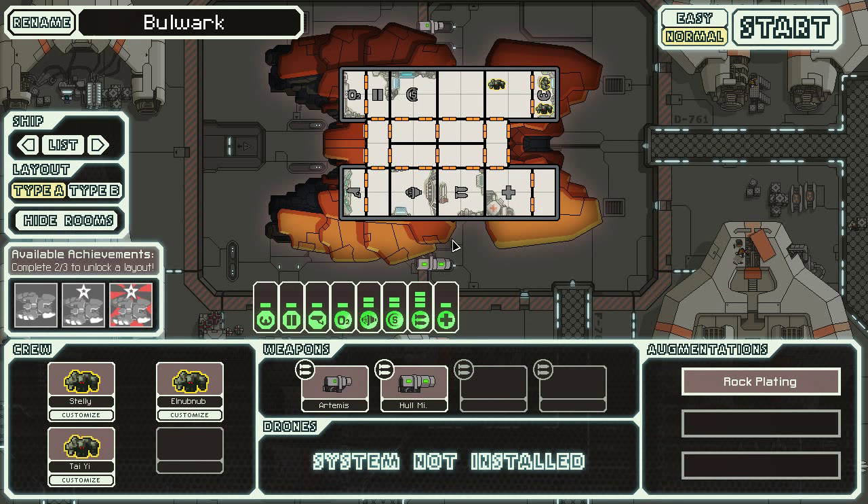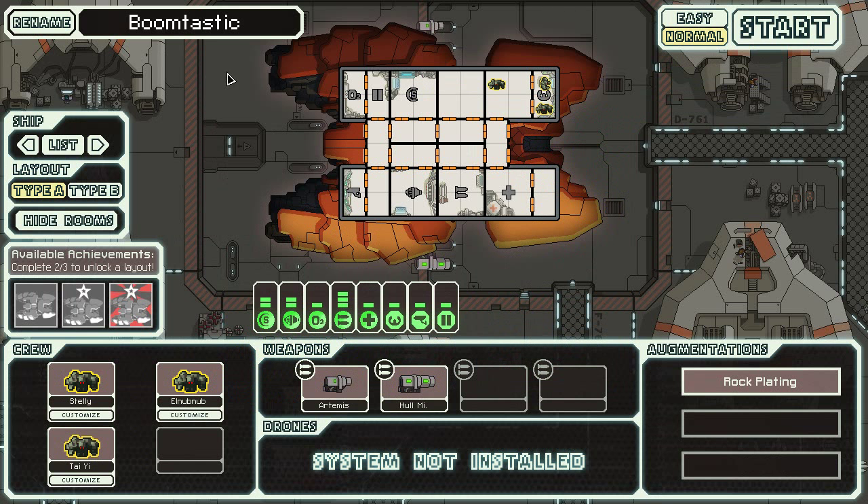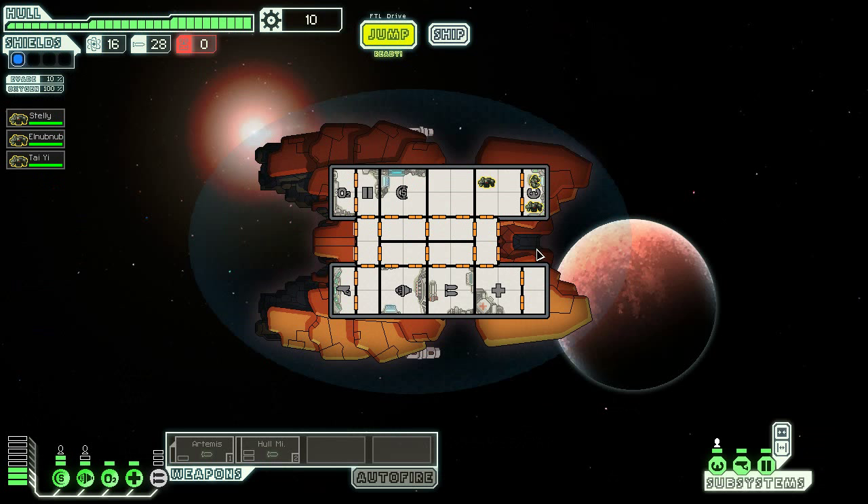We are going for a missiles-only challenge — no transporting, no anything like that, just missiles. I have a feeling this is gonna go pretty badly. If we called the other ship the microwave, I'm sure we can call this one Boomtastic. Now, are there other ships we could try a missiles-only run with? I think one of the mantis ships comes with just missiles or bombs, but I think the Rock A is gonna be the best option here. Rock people move so slow.